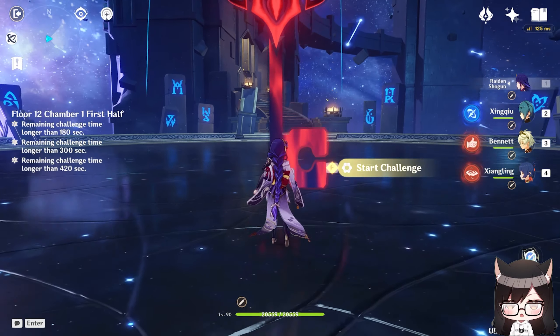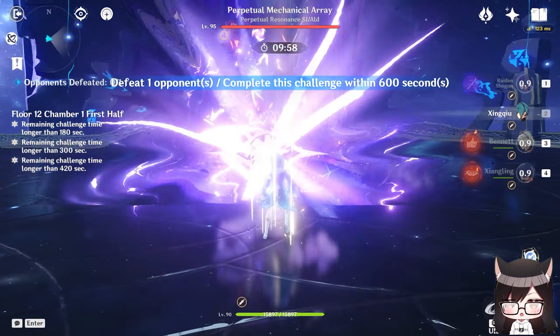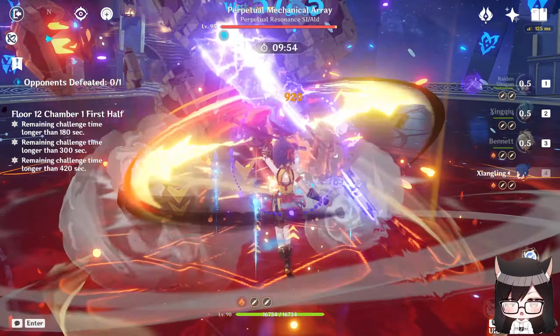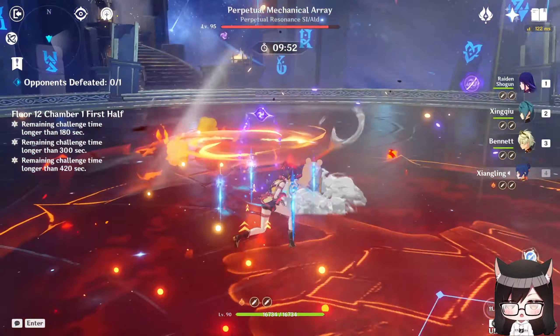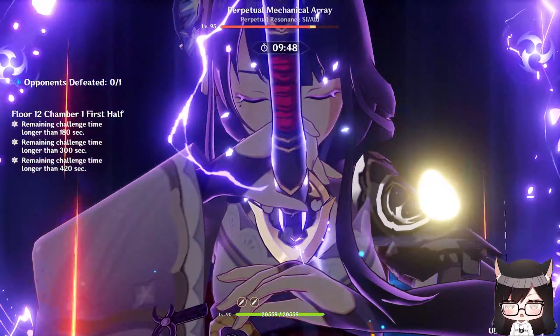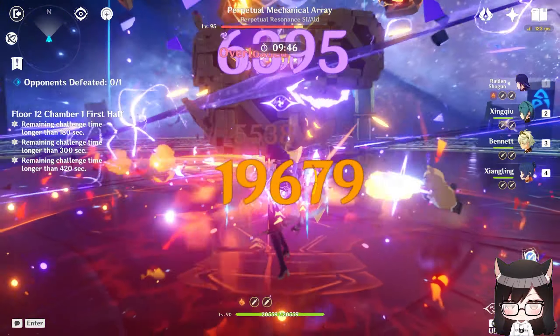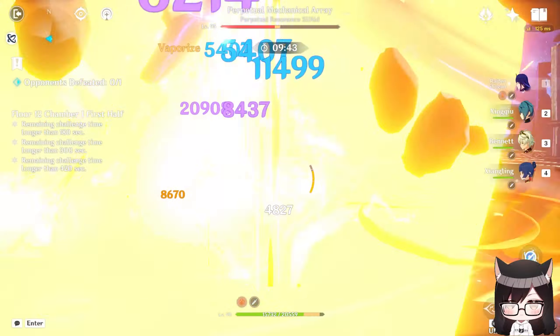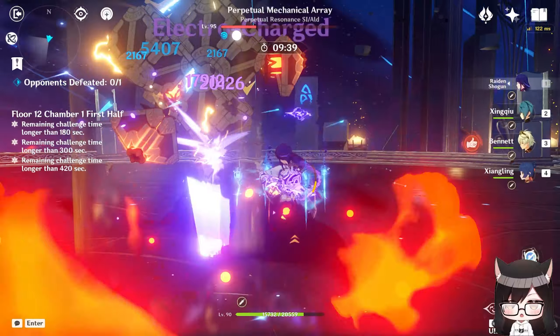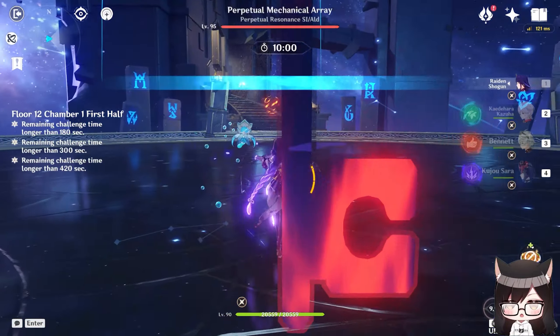Rational is actually so good because it's a very low-cost team that can perform really well even at low investment. Raiden's ability to battery the entire team means you can afford to lose a bit of Energy Recharge on artifact substats and focus on getting more offensive stats like Attack%, Crit Rate, Crit Damage, or even Elemental Mastery, so your supports can do way more damage and don't have to worry about getting their bursts back.